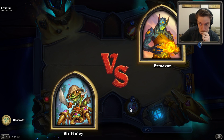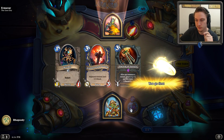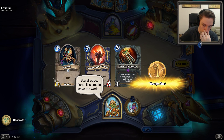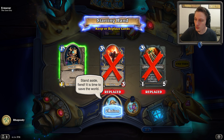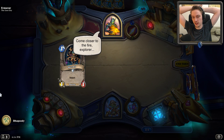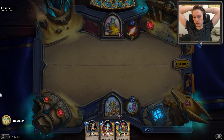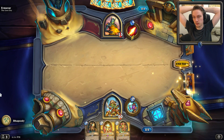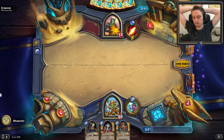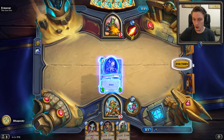Sir Finley! You're the Flame Waker, aren't you? That could be a problem. I wonder how Reborn works with plus 1/1 being given to my minions - does the re-summon minion get plus 1/1? So do they have two HP instead of just the one that they would typically? Only one way to find out.